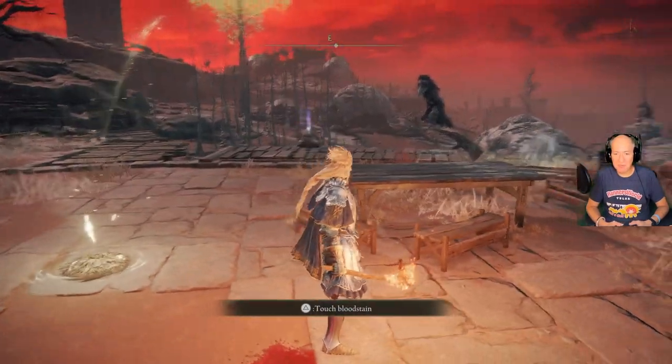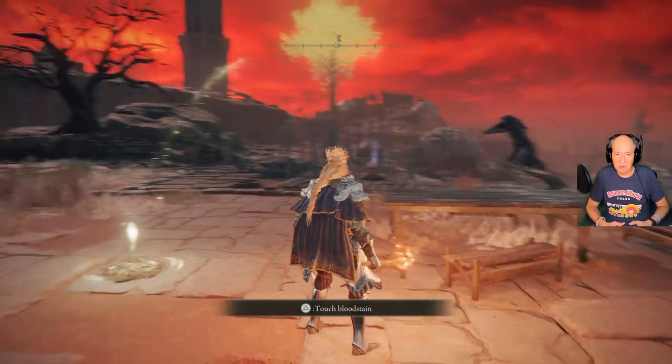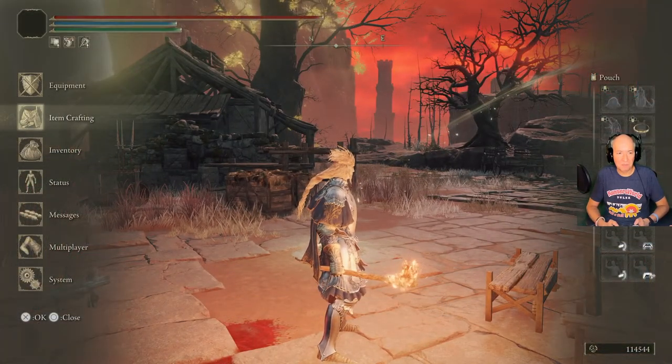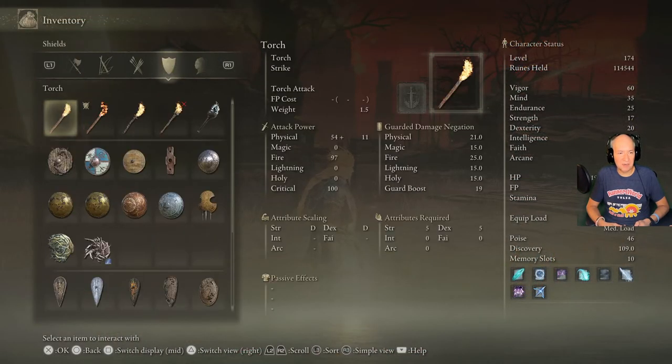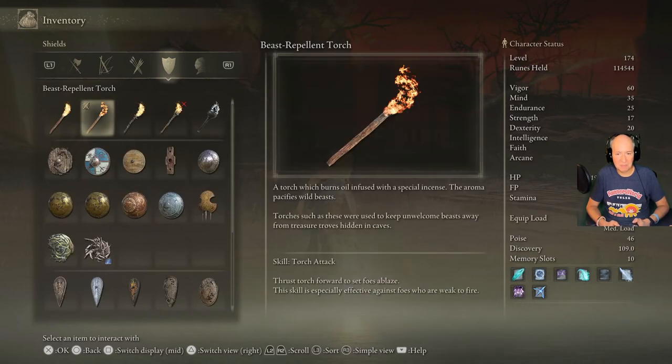Strangely enough, the torch does not work against the birds, but it does work against the dogs here in Caelid. It's a torch which burns oil infused with special incense — it pacifies wild beasts. They keep away unwelcome beasts from treasure troves hidden in caves.